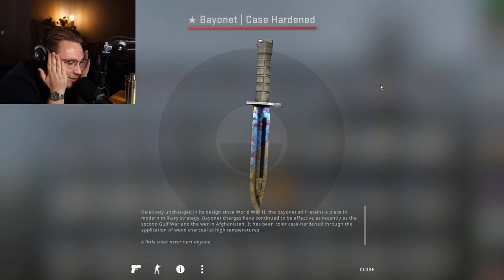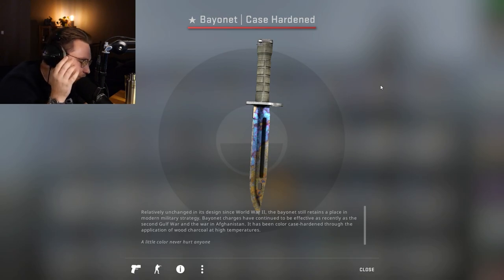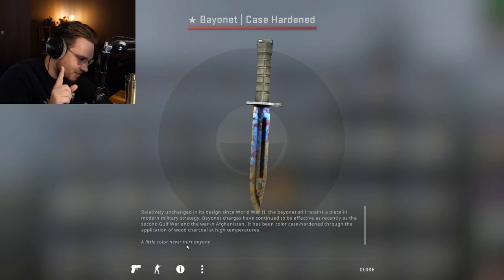Nah! Imagine a blue gem! Why not a blue gem? Nah, a case hardened. I need a pattern index 555. If this is close to pattern index 555 or 670, which are both the number one and number two pattern, I will be pissed!